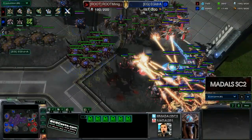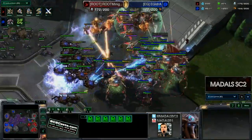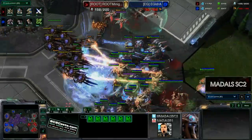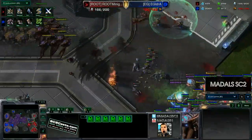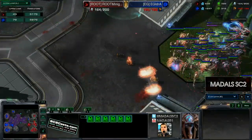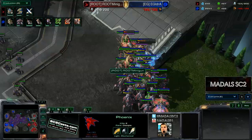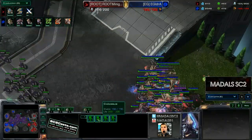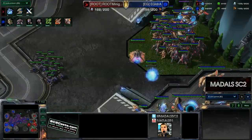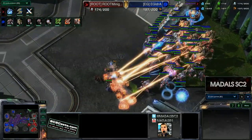Minigun is trying to get out just a few units from that fourth base, but the fifth base is already half done for Idra, so he's doing a really solid job of expanding everywhere, out-expanding his opponent, and keeping his drone count quite nice. But Minigun is actually on quite an equal economy, which does favour a Protoss player. Idra is just with a slightly larger bank, and with the Swarm Hosts he can be very cost-effective — everything a Locust kills is a free unit, and killing an expensive unit for a free unit is always going to be a good trade.